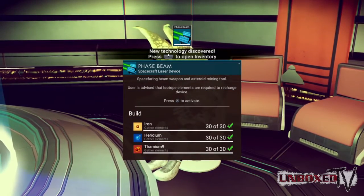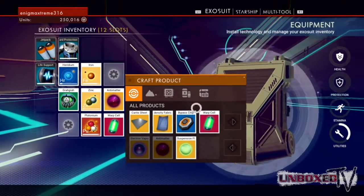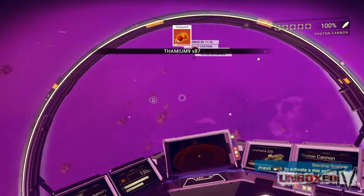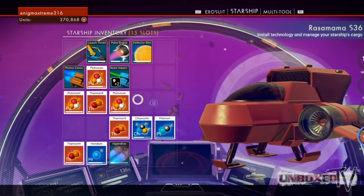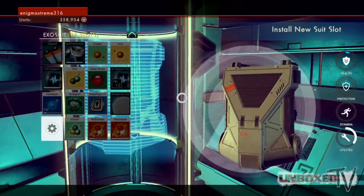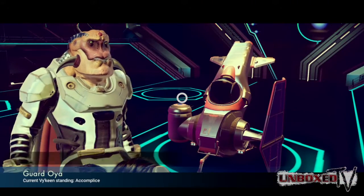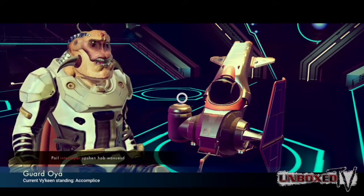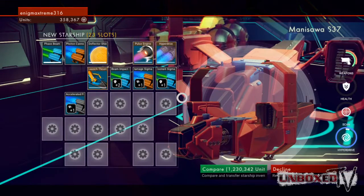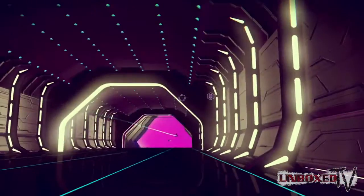Which brings me to crafting. Unlike Minecraft, the crafting here is actually straightforward. You will need lots of isotopes to power your ship, weapons, and health — and things like titanium for your shields. The only real issue is maintaining inventory space. You can upgrade your suit, but the only way to upgrade your ship is to just buy a new ship. When you're at a space station or trading post, other racers will land their ship and you can go to any of them. You can buy or sell resources naturally, or outright buy their ship — although it won't be cheap. And for me, it's been hard to give up my adorable little starter.